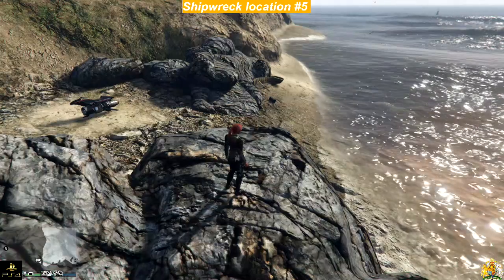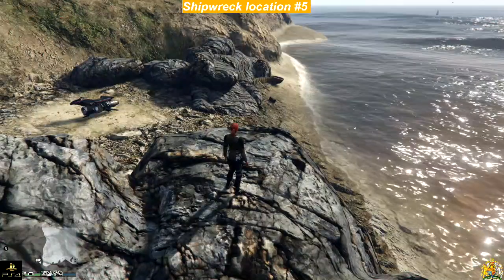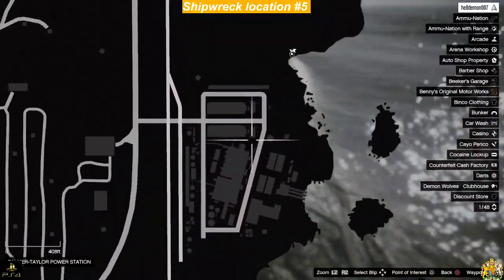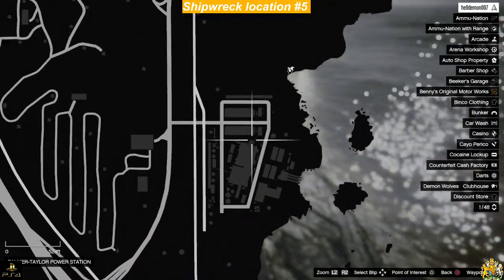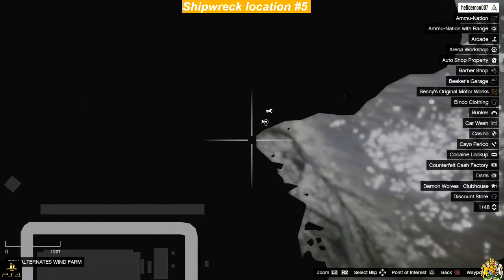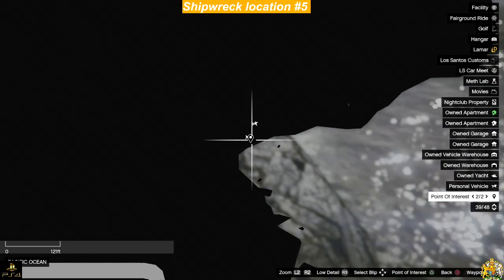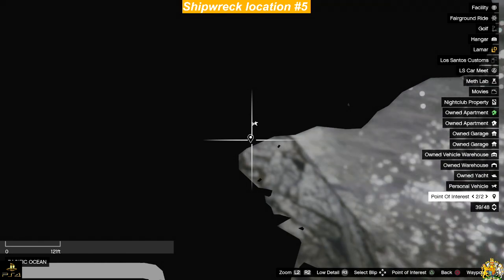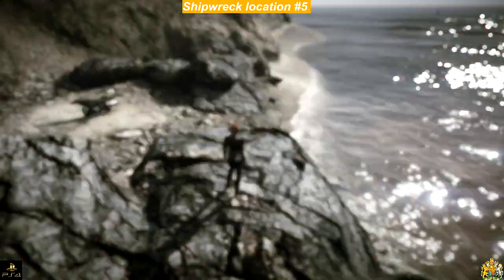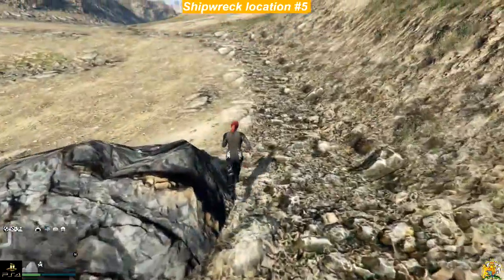Hello everyone, this is Daniel Brockett. Today's shipwreck location number five is located right here. When you see this area, all you gotta do is land right there — that's where the shipwreck location is. It's best to use a marker to mark that spot.